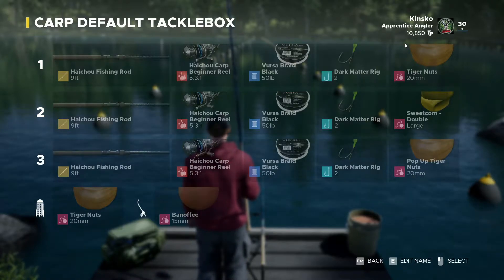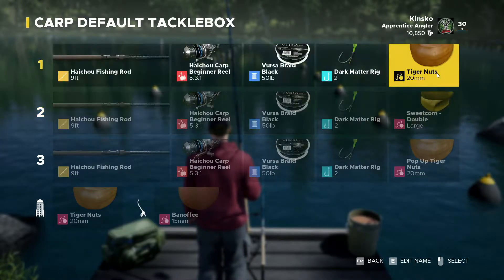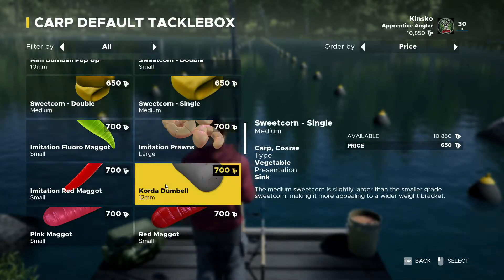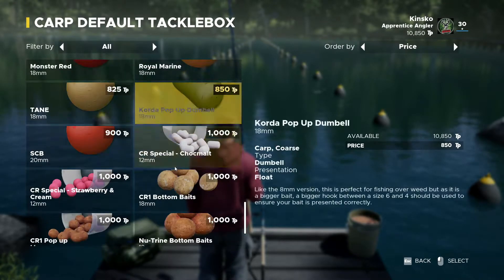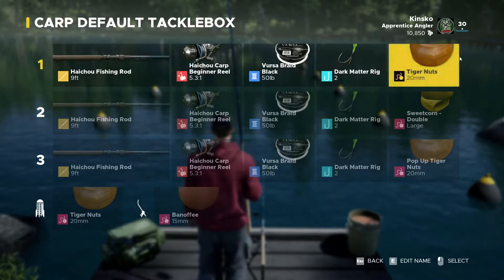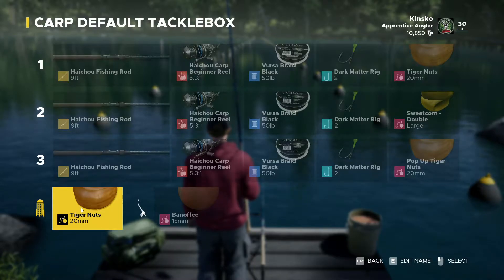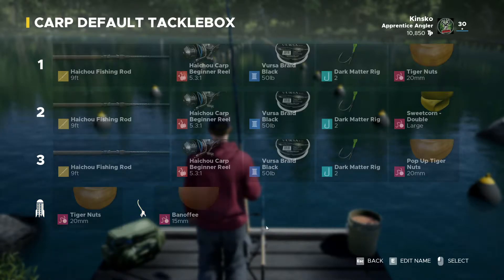For bait, go for tiger nuts first, then try sweet corn double second — tiger nuts work best in my opinion. You don't have to go straight to the 20-millimeter; you can use the 15-millimeter ones if that suits you better. You can also get pop-ups, but I'd prioritize tiger nuts first, sweet corn second, and pop-ups third. On your spot rod, put the same tiger nuts you're using on your general fishing rod to attract more fish.